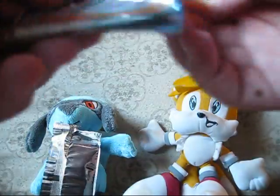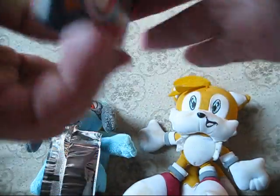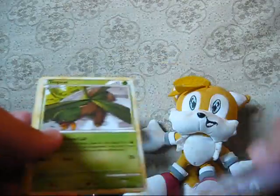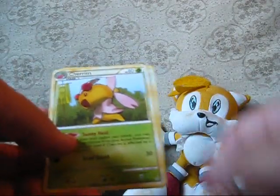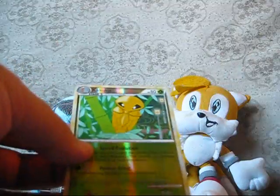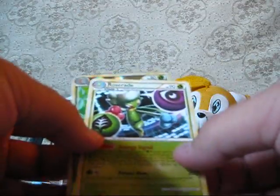Alright, and the last pack, which is a Suicune pack. So we got a Turtwig, Beldum, Tropius, Weedle, Natu, Meditang, Cherim, and Kakuna. The reverse is a Kakuna and the Rare is a Roserade.